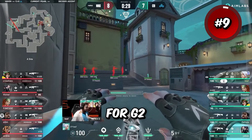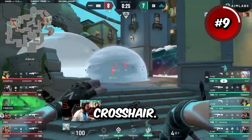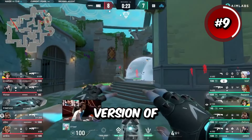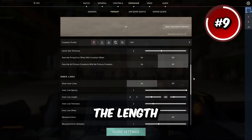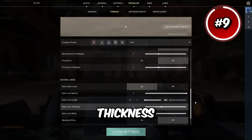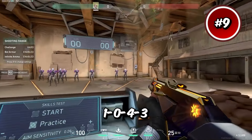Up next we have Leaf, a player for G2 who made it to top 3 in the recent Masters. He has an interesting crosshair — basically a bigger, weirder version of Benji's. He has outlines off with inner lines at 1, length at 8, then 5, and thickness at 2 with an offset of 1. For outer lines he's using 1-0-4-3.